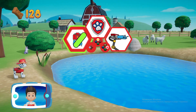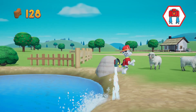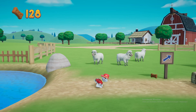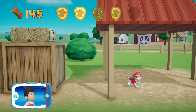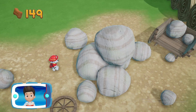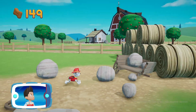Which pup ability should you use? Way to go! You've got the pup treats. A golden paw print — you've got it! Collect all of the golden paw prints that you find. These rocks are blocking the path. We need Rubble to use his digger to move them. Here we go — pick the pup. All right, now we can keep moving.